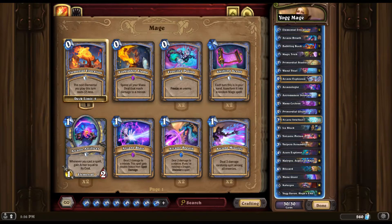So that Yogg can be crazy, like he was in this video. I'm not sure exactly how many spells he cast, but it was a lot and I had fun looking at all the random spells. The ones he cast, out of all the spells, pretty much were in my favor.